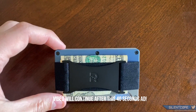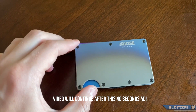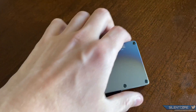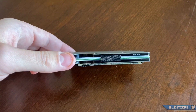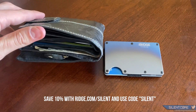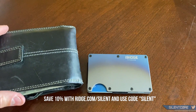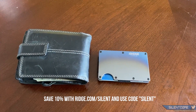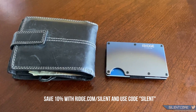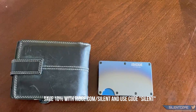Before we continue, I'd like to thank the Ridge Wallet for sponsoring this video. They reached out and decided it was about time I upgraded my messy wallet with their super sleek and lightweight design. There are over 30 colors available and I went with the burnt titanium design. These wallets hold up to 12 cards plus cash, are made with RFID blocking technology to protect you from digital pickpockets, and they'll give you a full refund if you don't love it within 45 days. They have over 30,000 five-star reviews. Get 10% off by going to ridge.com/silent and using code silent.